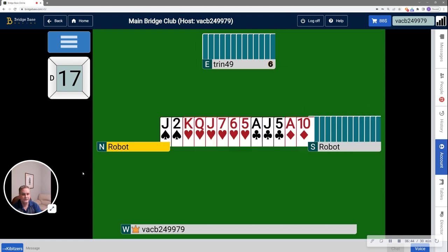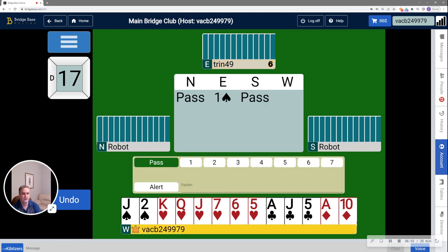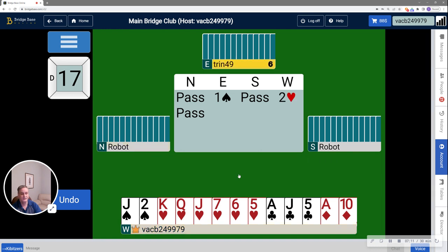We're going to switch to the next hand now — number 17, and I am once again West. On this hand we are going to be playing the two-over-one bidding system. Partner has opened one spade, and the foundation of two-over-one is that if I bid a lower-ranking suit at the two level, I'm promising a full opening bid and that we are going to game someplace. I have a clear 2-heart bid: 16 high-card points, six hearts — I only needed five — and it just says we're going to game someplace.